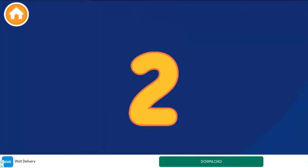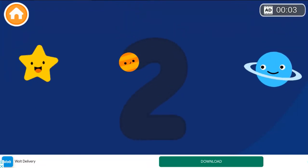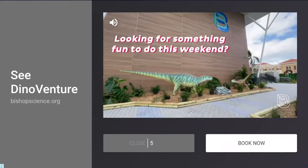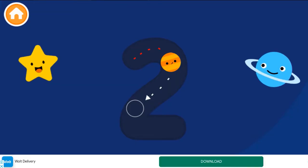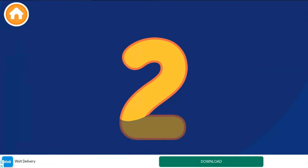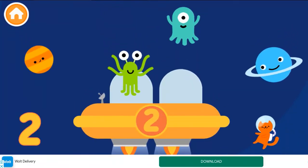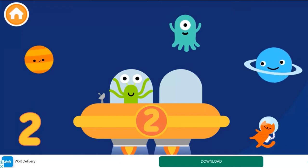Two. Color number twos. Excellent! Put two aliens in the spaceship. One, one. Two. Well done!